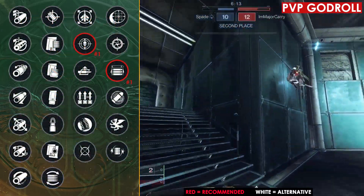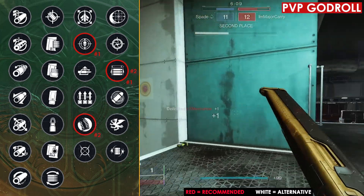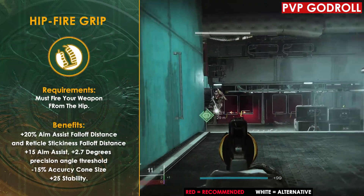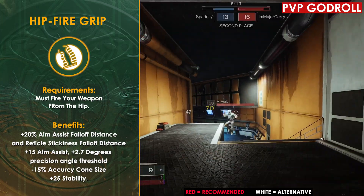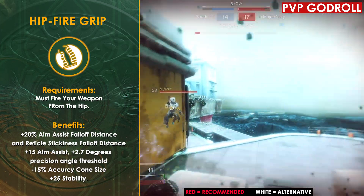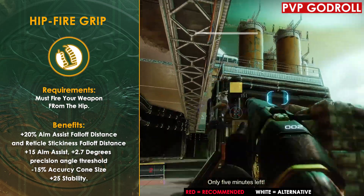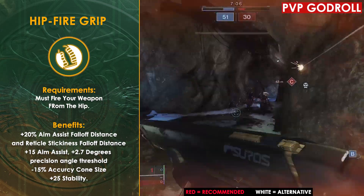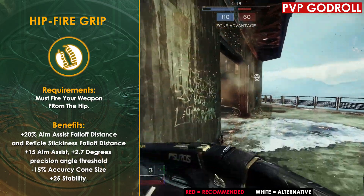If you're not a big fan of Threat Detector, I think the next best option is going to be pairing Hipfire Grip and Opening Shot together. Hipfire Grip is going to give you a ton of benefits to improving your accuracy, stability, and aim assist while firing from your hip. That does proc with Opening Shot, and those two paired together can actually be a really fantastic combination, especially if you're the type of player that likes to blint or use a shotgun melee playstyle.